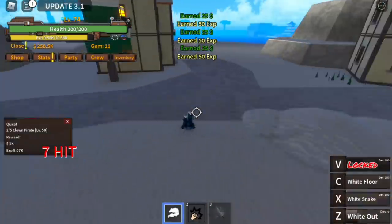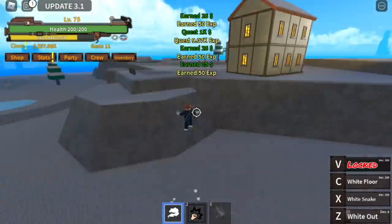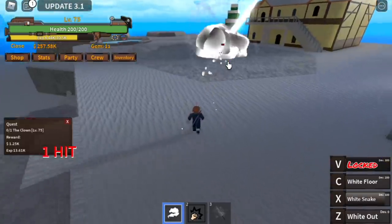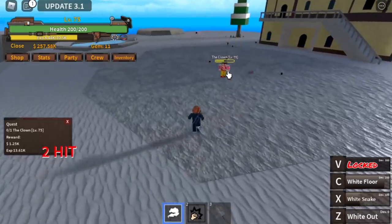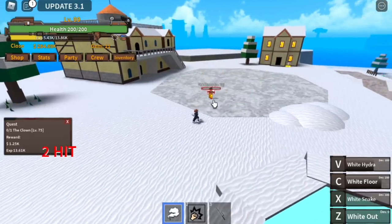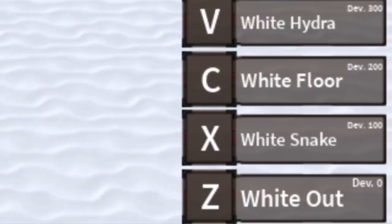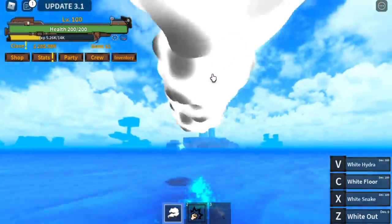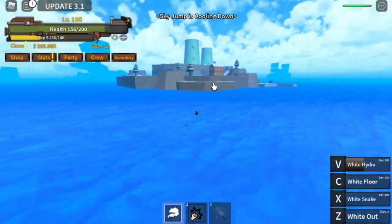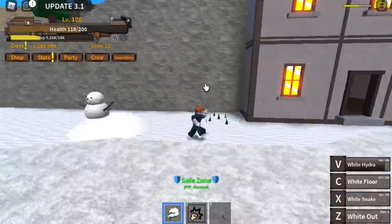The goal here is to reach level 75. After that, we are now ready to move on. Our next target is the Clown, located here. You can just burst him using your Z, X, and C skill — it's really easy. The goal here is to reach level 100. Off to our next island. We've already unlocked a V skill, the White Hydra. It really depends if you want to use a boat or just use the V skill. But it is limited — it is fast, but you need to gauge how long you'll go.